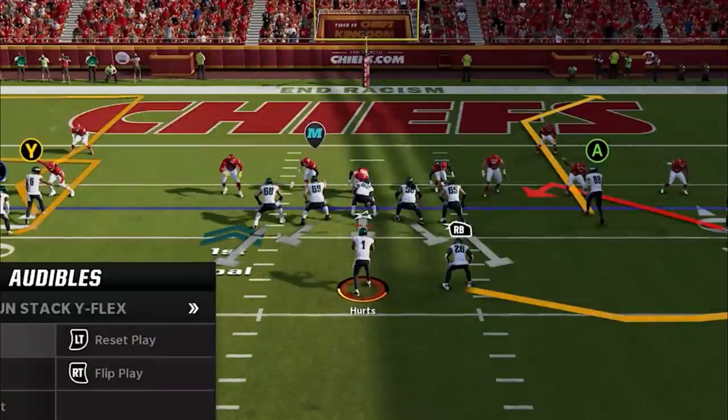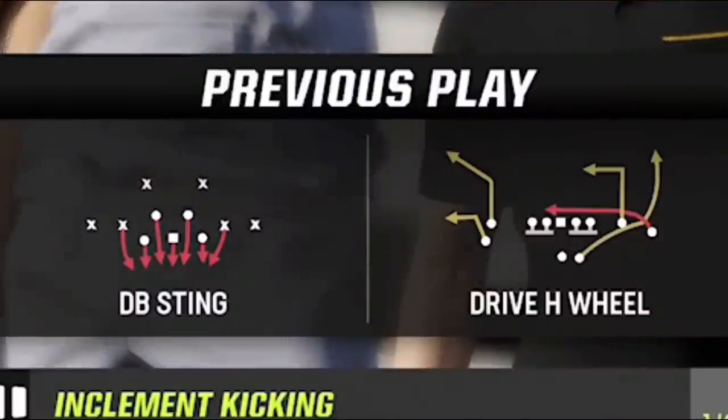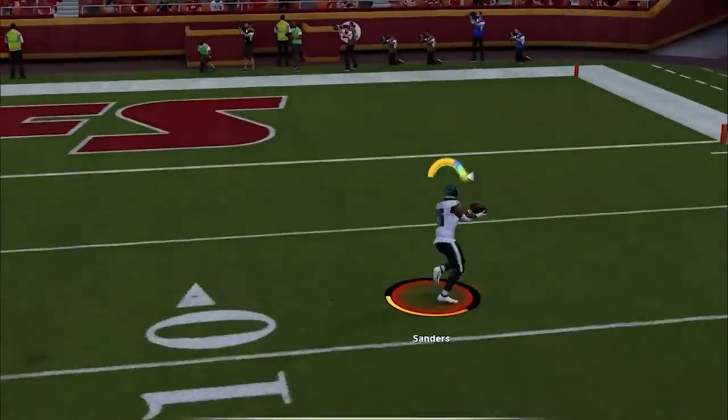I figure he's going to run commit at some point, as I'm really not hiding what I'm doing, so I switch to the drive H wheel to catch him off guard. Sure enough, he switched over to the so-called meta spinner blitz, leaving the running back completely uncovered for an easy score.